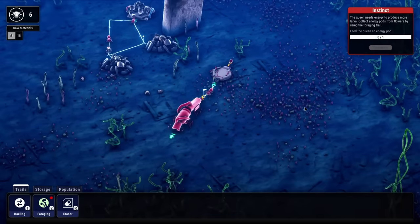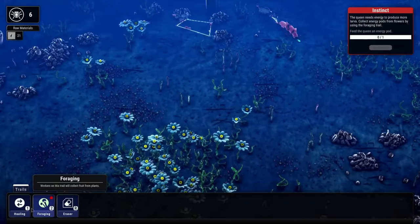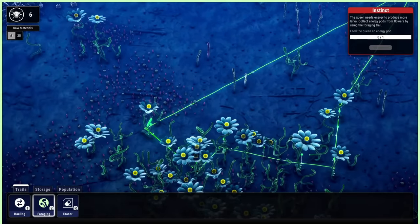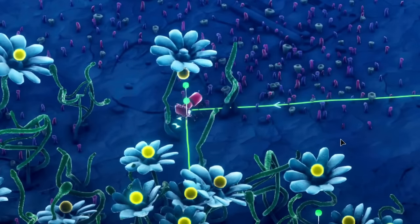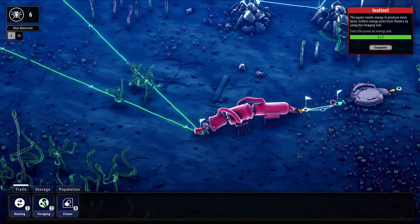Except we need to feed the queen an energy pod because she's kind of hungry, and those come from flowers - there's a lot over here. Let's go grab some flowers, click through here and feed the queen, and bring it back to the beginning. Make a nice circuit. He's going to get that energy pod. He grabbed it. We'll wander through the rest of the forest and bring that energy pod back to the queen so she can eat it.